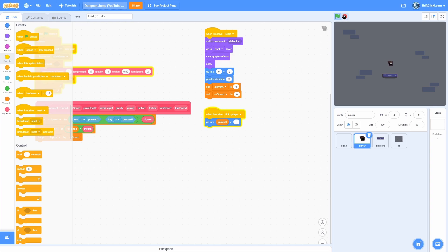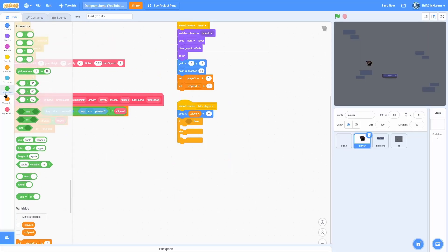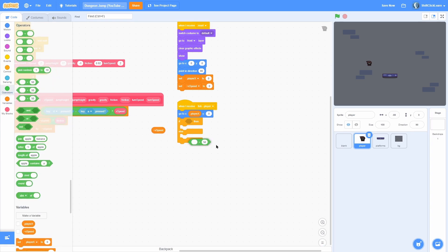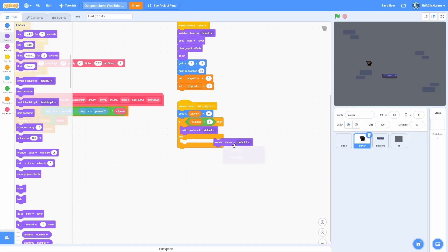To fix the sprite not flipping when moving left, add an if-else inside the tick-player receiver: if xspeed is greater than 0, switch costume to default; otherwise switch to default-two. Now the player correctly faces right when moving right and left when moving left.